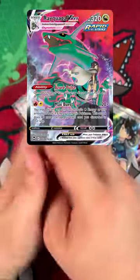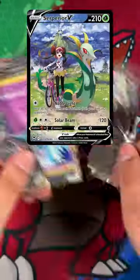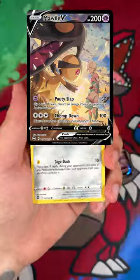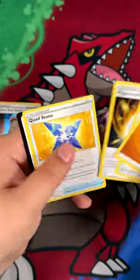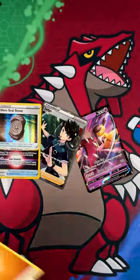The Rayquaza, Superior, and Mawile come to mind immediately. Let's see what we can find in this third booster pack right here. And an Earthen Seal Stone — that technically counts as a pull, so we get three pulls from our three booster packs. That's pretty good.